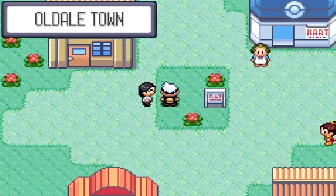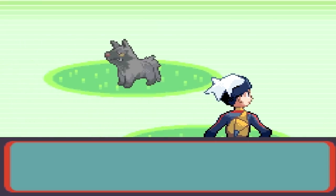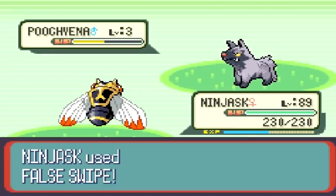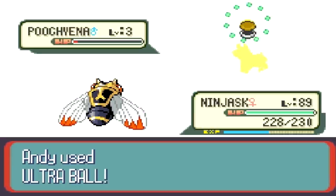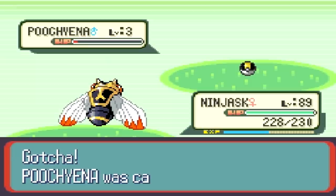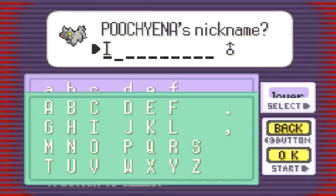Now we're going to go back to Oldale Town and head north this time to the next route, and that's where we're going to catch our second Pokémon. This one does not have to be a Shiny, so good luck — let's get an encounter. Second encounter is Poochyena. That's absolutely perfect. We're going to use False Swipe again. We've got to capture this Pokémon and name it a specific way. The whole premise behind this method is that you need to name your Pokémon in a particular way, with the Shiny being the first one, which allows you to unlock the opportunity of finding a Mewtwo and Mew in the same encounter. With double battles being introduced in this game, you actually find them both at the same time. You need to name this Pokémon 'Is' — I-S.